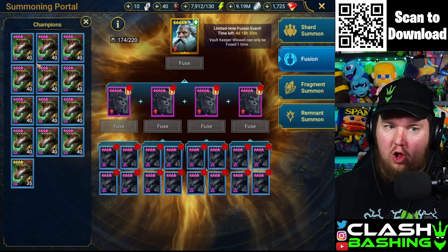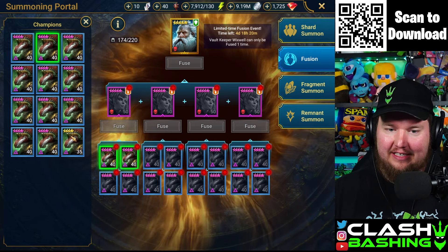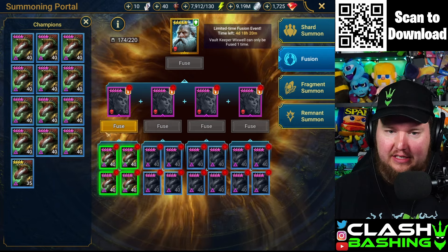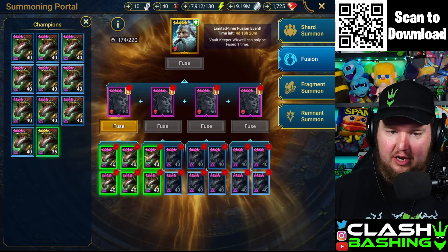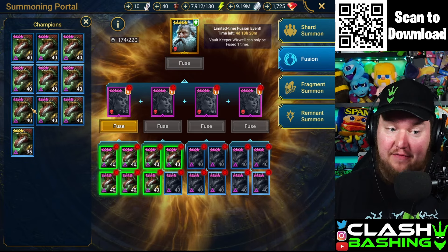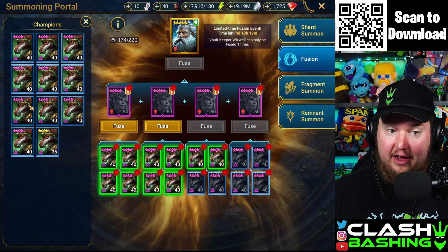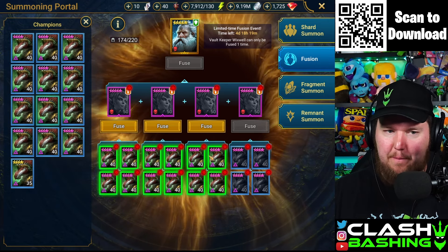We got all of those Teraxes put together. Let's go ahead and get them in here so we can fuse, and then we'll move forward because we're gonna have to do the Epics and get them up to five-star. It's just gonna be a pain, but we'll get there and we're gonna get Wixwell today for sure. Let's take a look at them, consider how to build them, maybe throw a little build on them.